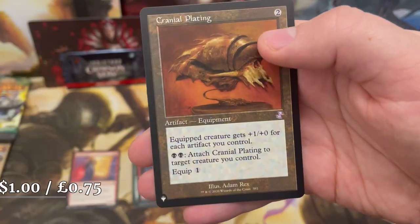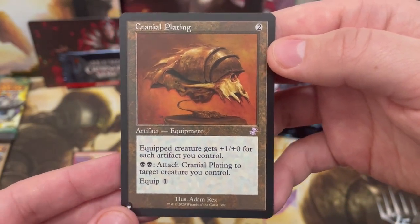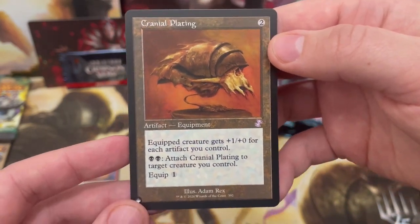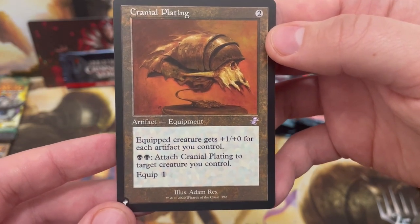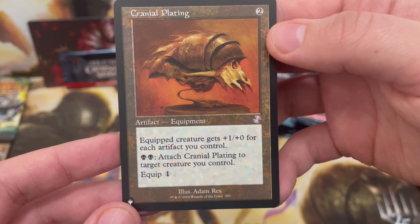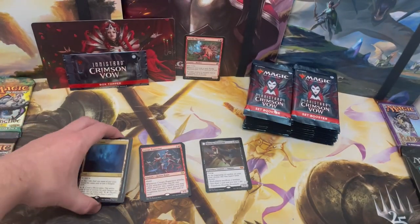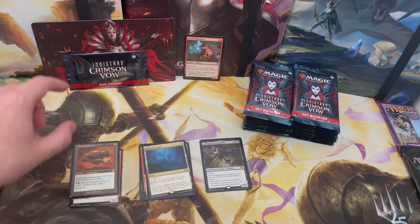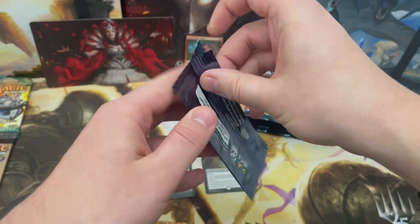We've also got a list card — Repository Scamp and Cranial Plating. No idea how much that's worth from Time Spiral Remastered, probably not much, but another list card — you can't go wrong. List and more rares!